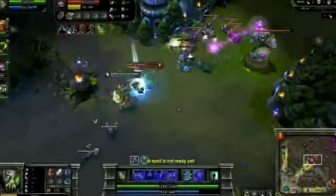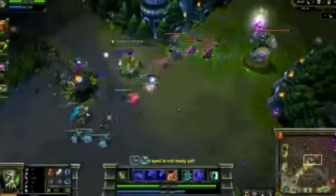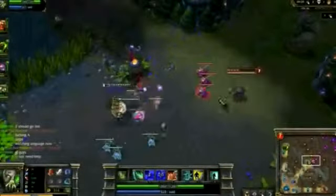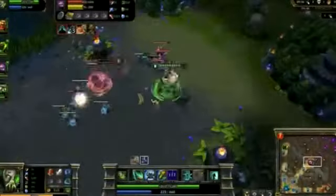At level 8, I've got level 4 Acid Hunter with 2 in Corrosive Charge. I'm still able to harass Kennen extremely well. Once he gets back into range, I cast my ultimate, making Corrosive Charge extremely easy to land, giving me another kill.